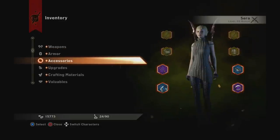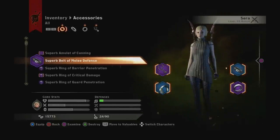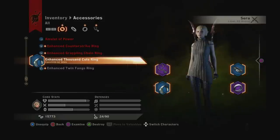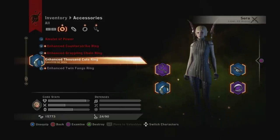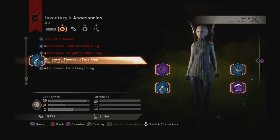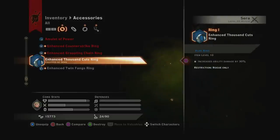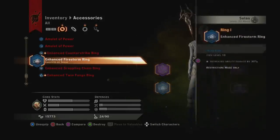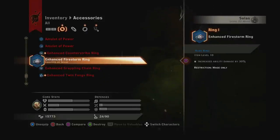There's something important to mention about gear. It's all random, but if you can get an Enhanced Thousand Cuts ring, hold on to it — it adds 30% more damage to Thousand Cuts. Put it on before fighting a dragon. Same with Solas: I have a Firestorm ring on him because he spams Firestorm. I keep it on him permanently since he always uses it. I'd recommend holding on to a Firestorm ring if you can get one, but it's all luck of the draw.